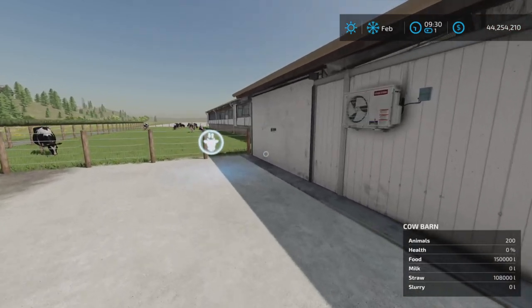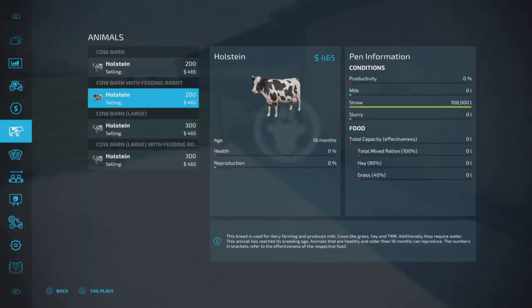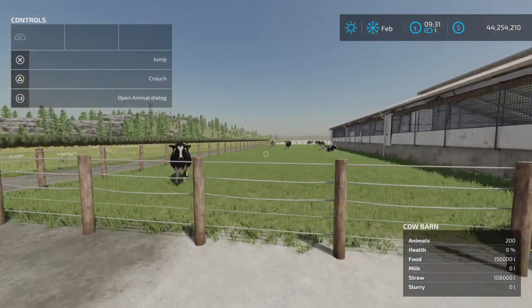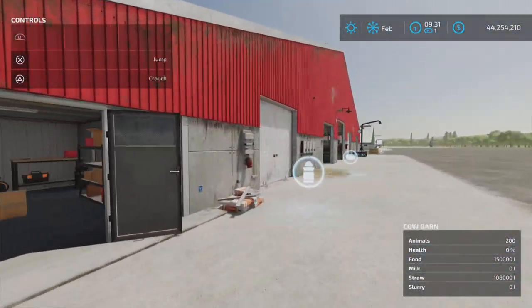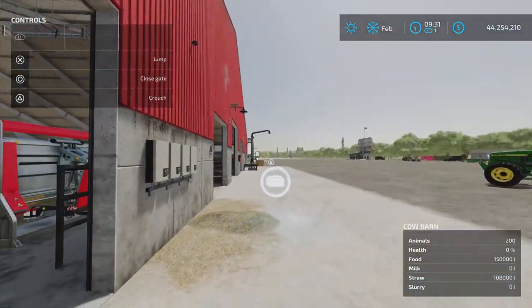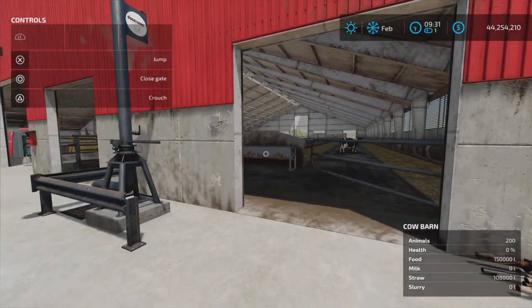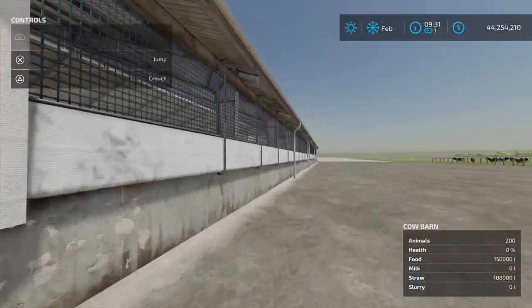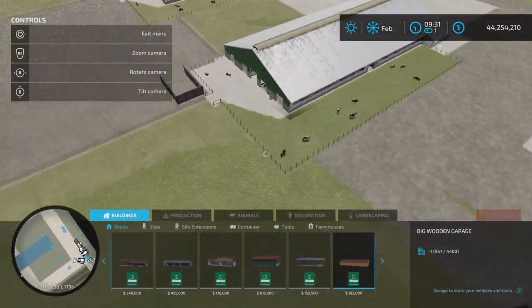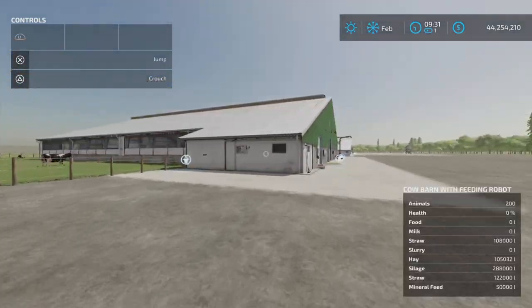The slot count seemed low but may be higher than it looks. The animal trigger is accessible — pulling up the help window shows 200 cows, Holsteins. There's an outer corral and inner area. The gates disappear when opened, which is a bit odd. Slurry is present here. A manure silo was placed on each barn because there doesn't appear to be built-in manure capacity.